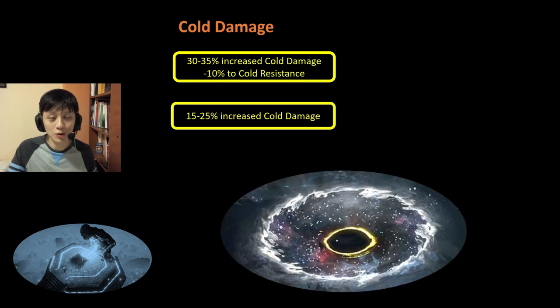Something very similar to Spell Damage, we have Cold Damage. We have a higher tier which gives you 30-35% increased Cold Damage with the downside of minus 10% Cold Resistance. And we have a simpler version which is just 15-25% increased Cold Damage. I believe that the increase in Cold Damage is well worth the reduction in Cold Resistance, hence I give the first variant an A tier. As for the second variant, there is slightly less Cold Damage and I give it a B tier.